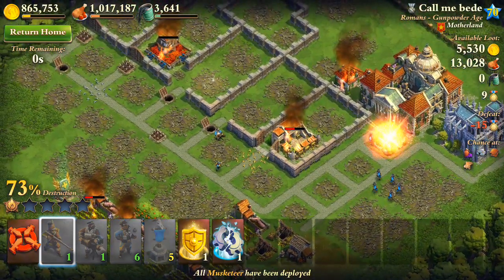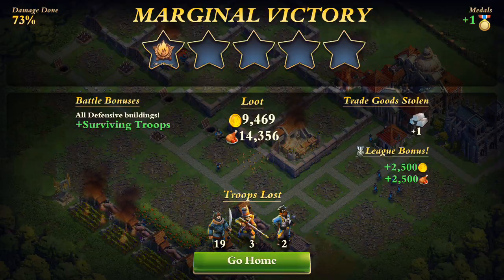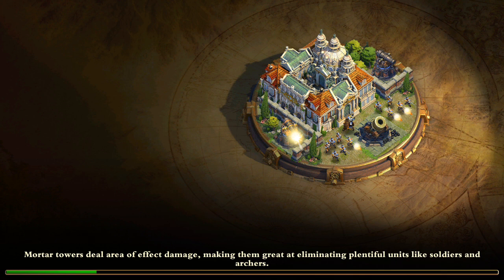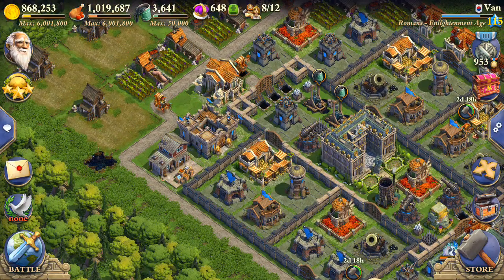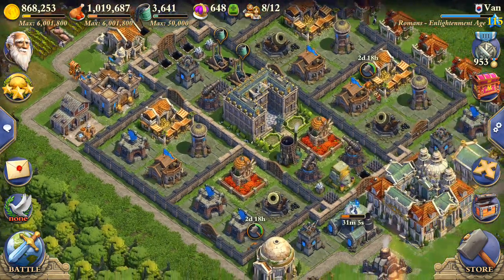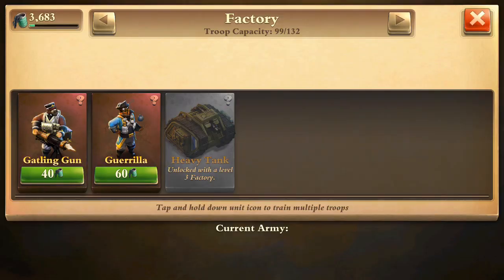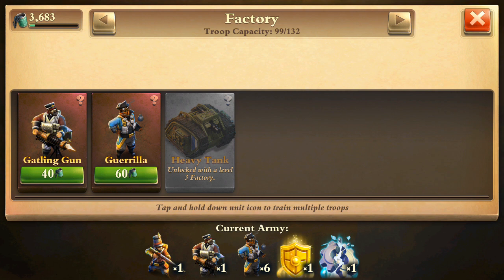Just a ton of explosions everywhere — nice. I lost two gorillas, which is not bad at all, and I lost three archers but I still kept my gatling gun. What did you guys think of this all gorilla raid? Did you think it went well? I think I defeated a gunpowder age base — I mean technically I didn't use all gorillas, but that's a lot better than I expected to be honest. I hope you guys enjoyed this video — I know it's kind of short, but I'm gonna make some more videos soon, so see you guys next time.